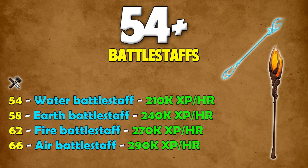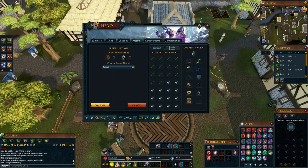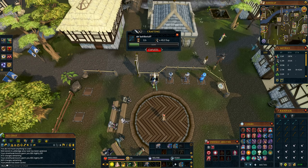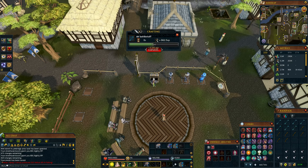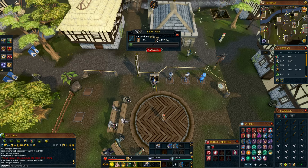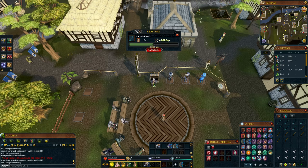From level 54+, you can make battle staffs. At level 54, water battle staffs give 210k XP per hour. Level 58, earth battle staffs give 240k. Level 62, fire battle staffs give 270k. Level 66, air battle staffs give 290k. This is fairly expensive: water is around 17 GP per XP, earth around 16, fire around 9, and air around 10. Doing this is actually cheaper than green dragonhide bodies. The only problem is you need to stockpile battle staffs, as you can only buy 1,000 on the Grand Exchange every 4 hours, but you can use up 2,100 to 2,300 in one hour of training. So stockpile them or ask friends to buy them for you.